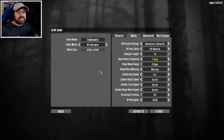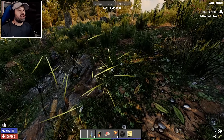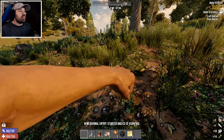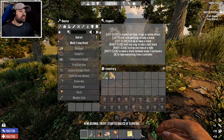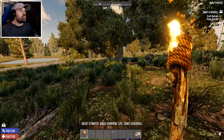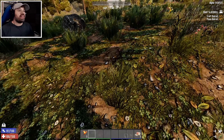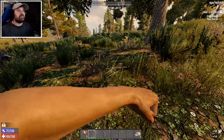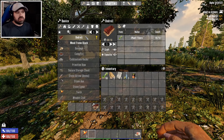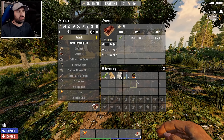Here we are on a beautiful new fresh map. Let's not waste any time and get cracking on the beginning tasks. While we're working on that, let's also go over what we're going to do for Horde Night. There was some debate I had with myself about whether we should be using throwables at all in this playthrough — they're kind of in the middle of the debate because they're not really weapons as such, though of course grenades, molotovs, and pipe bombs are.